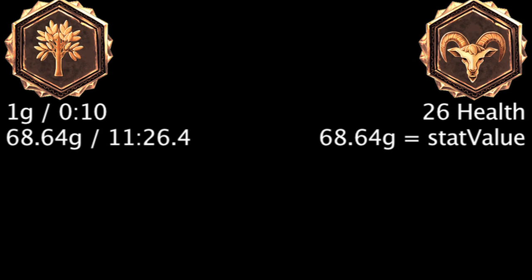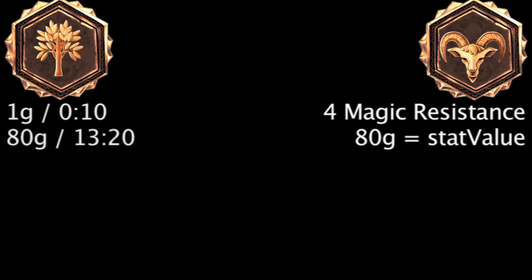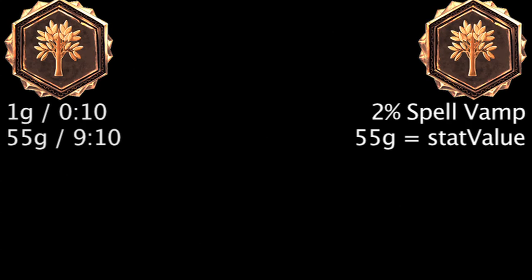It will take 15 minutes and 30 seconds to become more cost-effective than a quintessence of critical strike chance. It will take 11 minutes and 26.4 seconds to become more cost-effective than a quintessence of health. It will take 16 minutes and 12 seconds to become more cost-effective than a quintessence of health regeneration. It will take 13 minutes and 20 seconds to become more cost-effective than a quintessence of lifesteal. It will take 13 minutes and 20 seconds to become more cost-effective than a quintessence of magic resistance. It will take 12 minutes and 30 seconds to become more cost-effective than a quintessence of mana. It will take 12 minutes and 30 seconds to become more cost-effective than a quintessence of mana regeneration. It will take 9 minutes and 10 seconds to become more cost-effective than a quintessence of spell vamp.